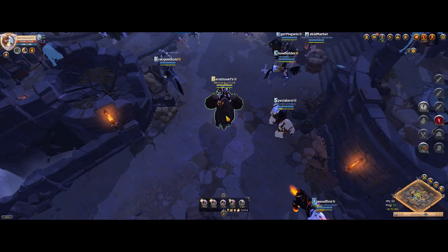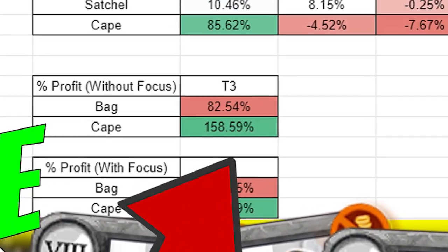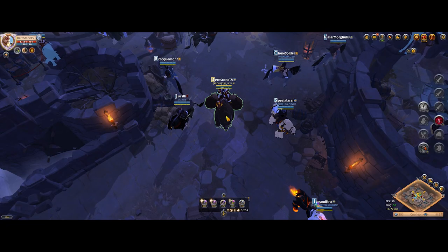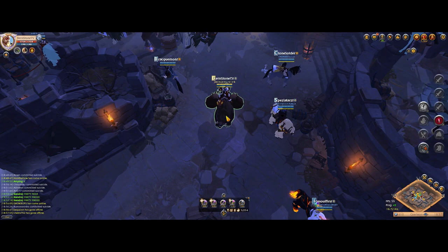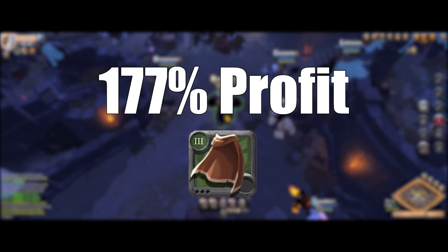On that instructional video I purposely revealed the percentage profit for the capes, but I guess only a few of you caught that and did not take advantage of it. So today I'm going to show you how I made 177% profit with tier 3 capes.